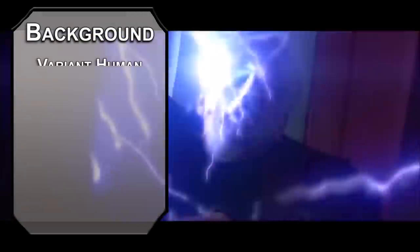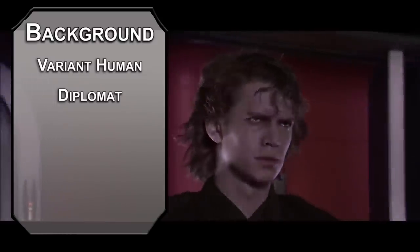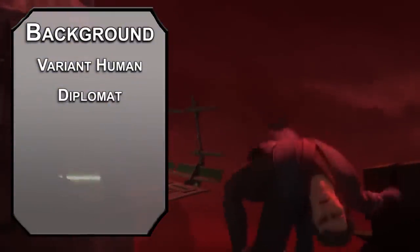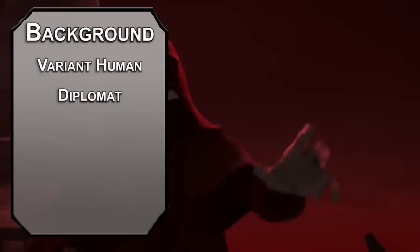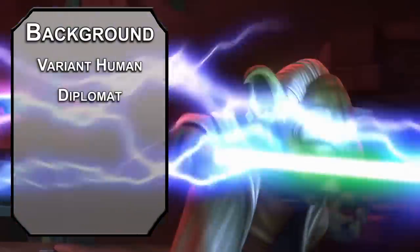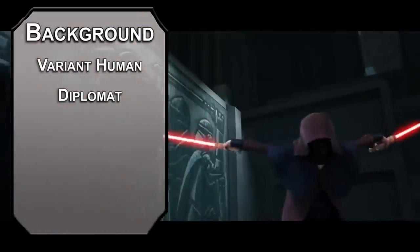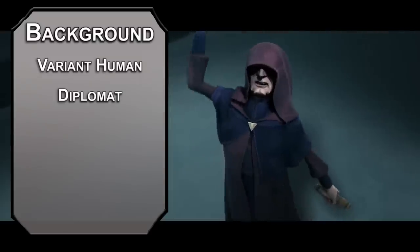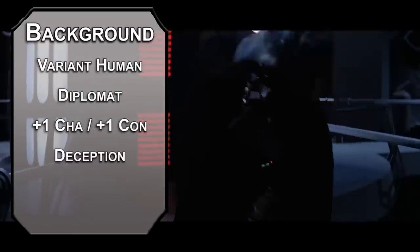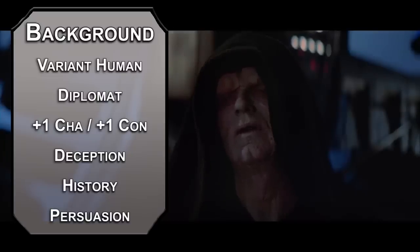Sheev is a human. Variant humans are more suited for politics. Take the Diplomat feat from the Feats for Skills Unearthed Arcana. This gives you plus one Charisma, Expertise, and the Persuasion skill. You can also force an Insight check against your Persuasion on a creature you've spoken to for a minute — if they fail, they're Charmed while you're within 60 feet of them and for one minute after you leave. Quick note: the Charmed effect does not equal mind control, just means they'll be friendly, won't attack you, and you'll have advantage on subsequent Charisma checks. Bump Charisma and Constitution with your two free points, take Deception for your skill of choice, and the Noble background for History and Persuasion. You're not just a senator — you are the Senate.